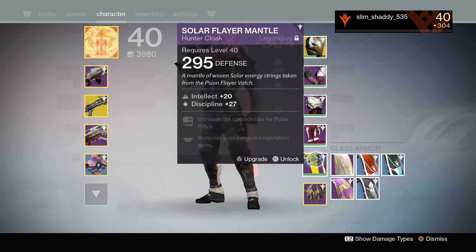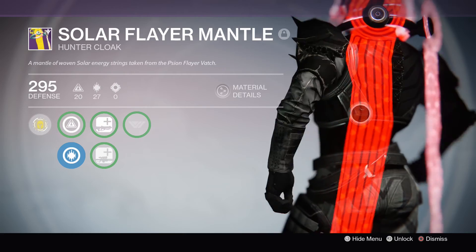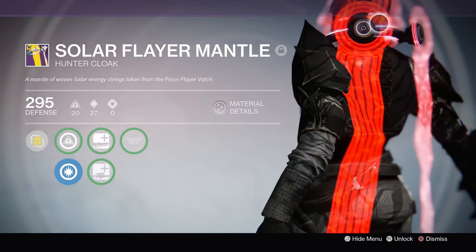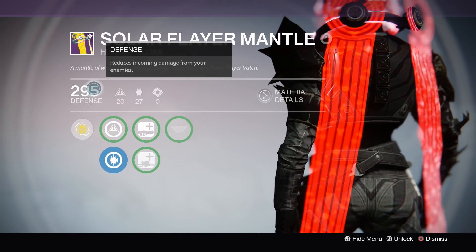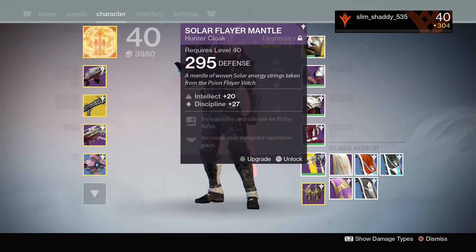I also got this — I showed this in the previous video — the Solar Flayer Mantle Cloak. I got this from the Dust Palace Strike. I did it on a heroic level, but it doesn't really matter. It's pretty cool looking. My goal is to level this up to .310 as well, so if I get the raid cloak, then I'll infuse that into this instead.